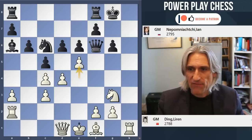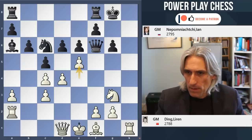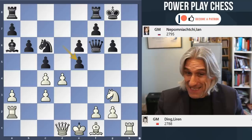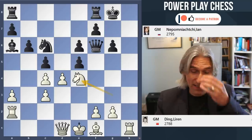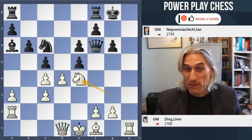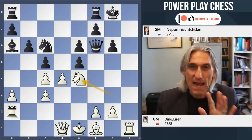But Ding found this move, e5, and I'm sure this was part of his preparation. Pawn takes pawn. And now there are a couple of very interesting possibilities. Ding played d5. You can also play Knight e4 - this is not so silly. In fact, it often burns out to a draw. I just want to show you one mad line.